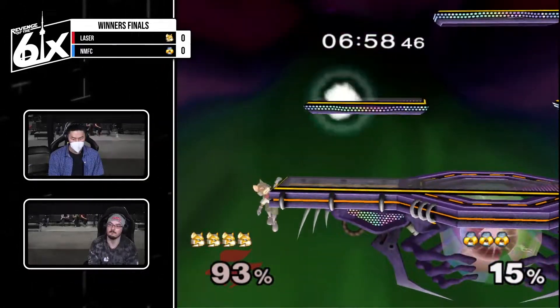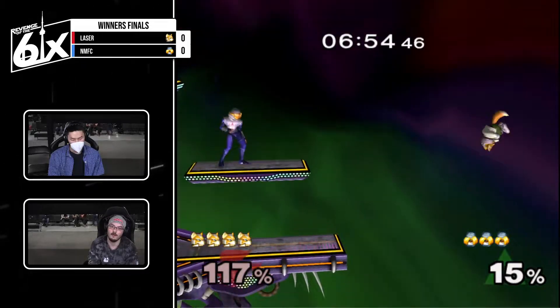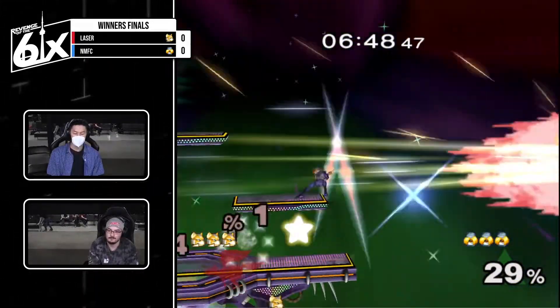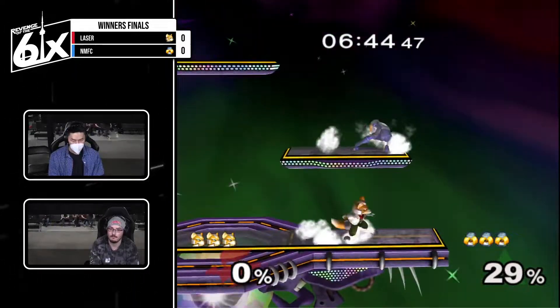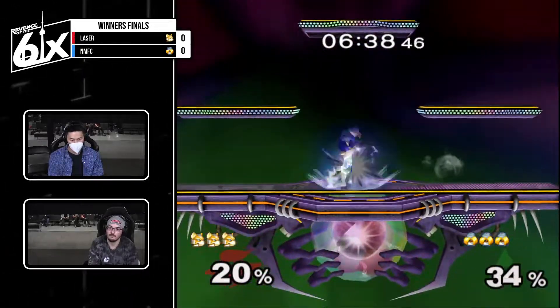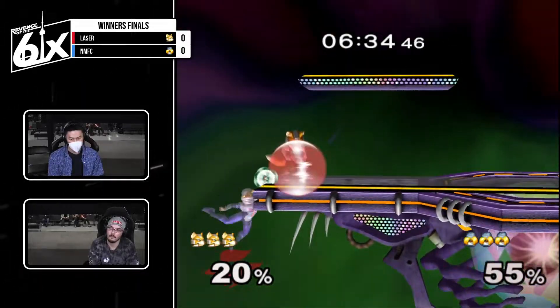Laser doesn't go ledge — I'm surprised, strikes me as a ledge fox. Nice needle. I like the idea — wave dash out jab. Cleans it up on the mistech. A little sloppy because jab — you would probably want to down smash or grab — but jab comes out a little faster. Knowing to trust his instincts there on a little slow is good. Nice dash in, dash out to beat the grab there.